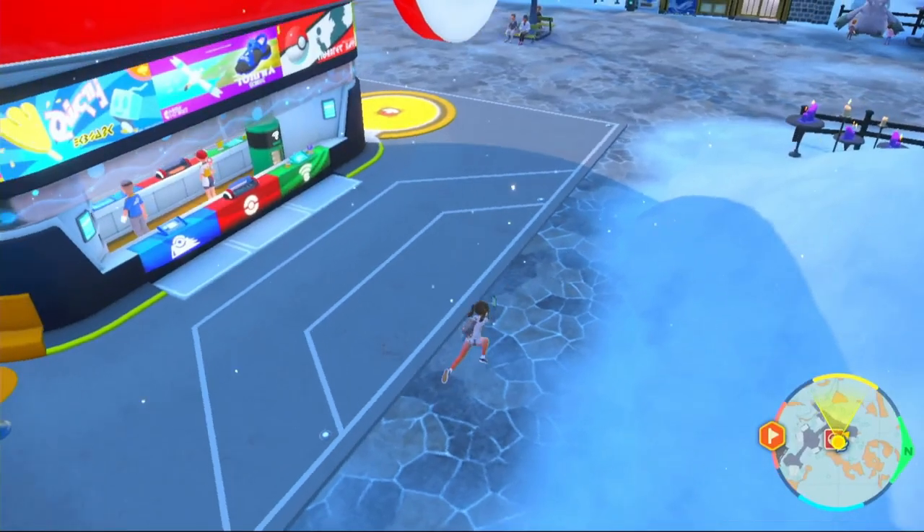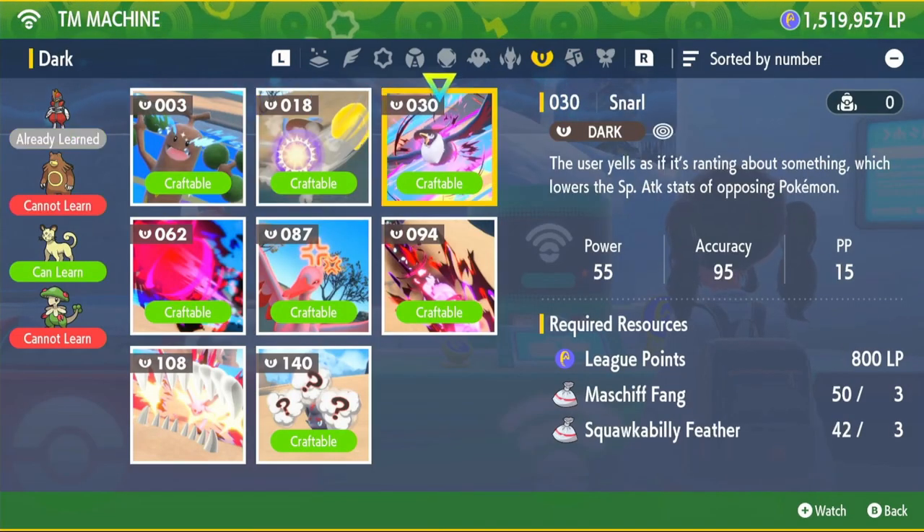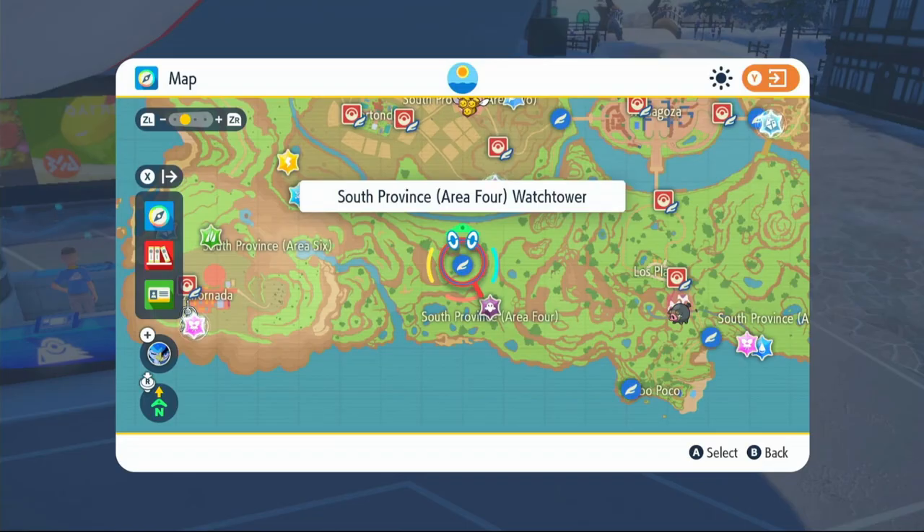For Snarl, we need to learn it through TM — it's the only TM move we need, so it won't take long. Come to any Pokémon Center, go to the TM Machine, find TM 30 in the Dark section. It will cost us 3 Master Fangs and 3 Squawkabilly feathers.